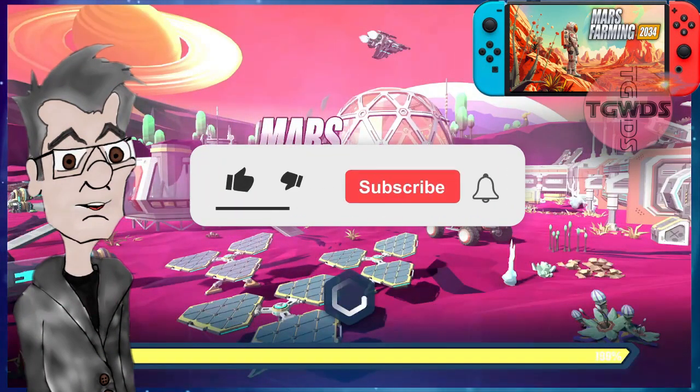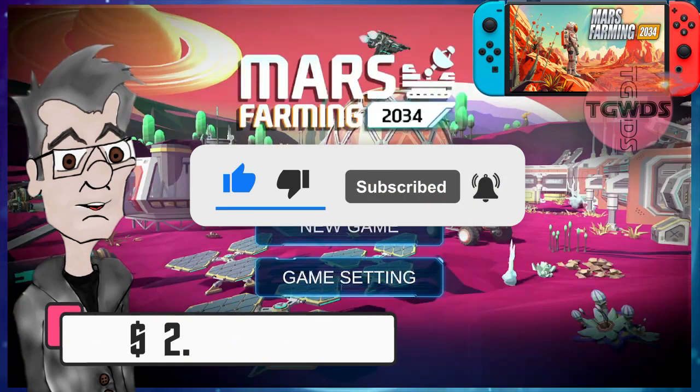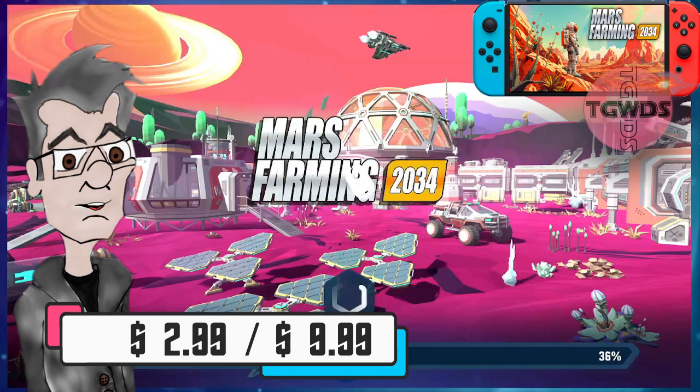It's Dad. Welcome to the Gaming with Dad show. Today we are looking at Mars Farming 2034 for the Nintendo Switch, presently on sale for $2.99, normally $9.99.